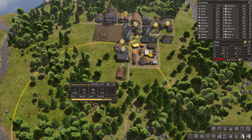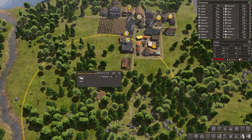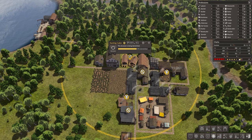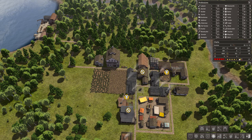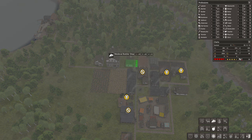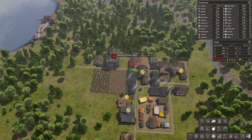Okay, hunter cabin — done. The hunter should be hunting again. That's good. This way, this way. This one will be removed. Medieval.